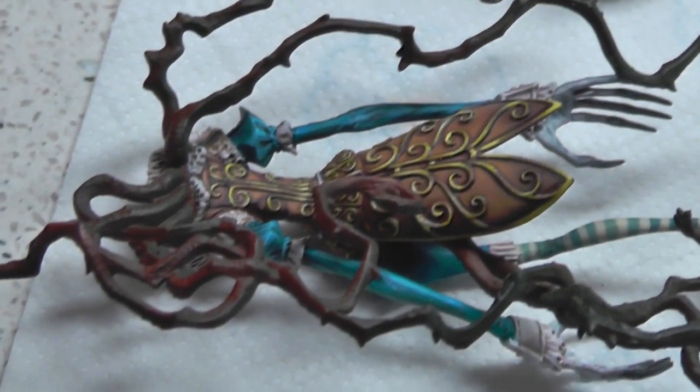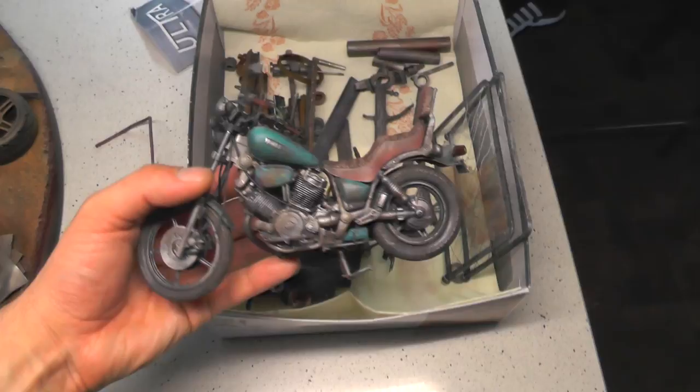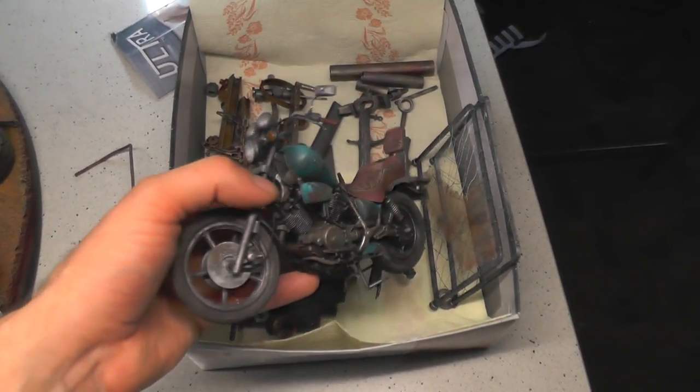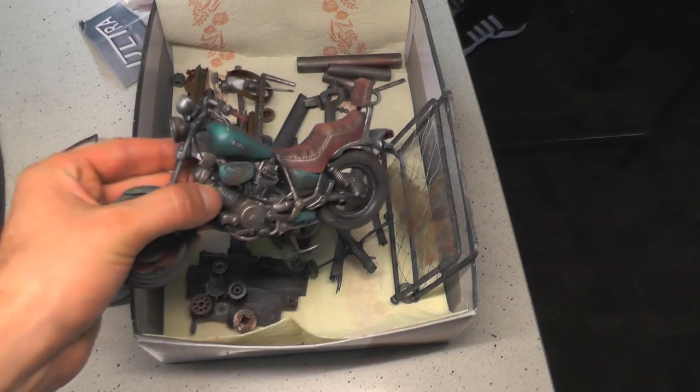A few Dark Angel characters — a librarian, work in progress. Looking really cool. And we have this dirt bike for a top secret project. You won't be seeing the whole project unfortunately, but a few of the parts that we did for the diorama you can check out.